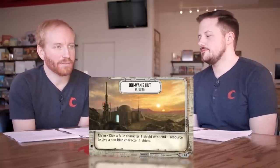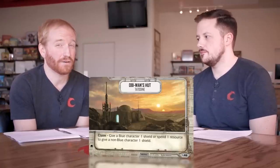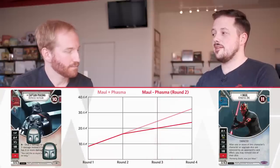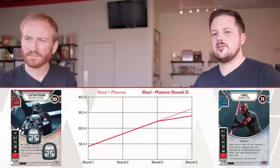This brings in the role of going first — being able to knock a character off before they get to resolve their dice on a turn-two kill is incredibly important. Also, going second means you get two shields: if we go second we put two shields on Phasma, and now we don't even expect them to be able to defeat Phasma. There's a lot of concepts there once you start understanding how much damage these decks are capable of doing.